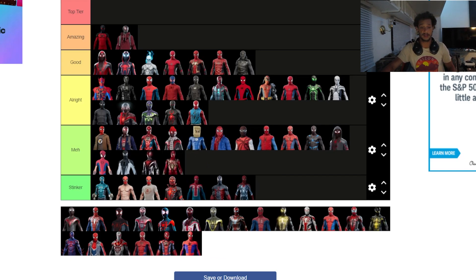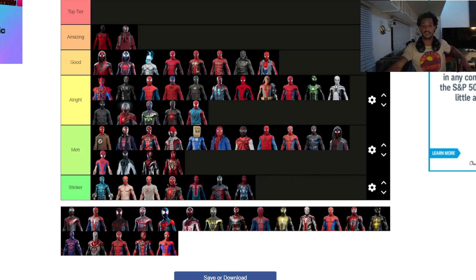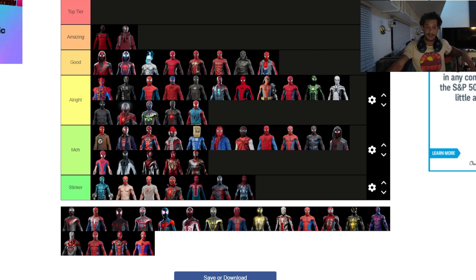The Iron Spider suit from the comics — I hate it — it goes all the way down in the meh tier. Spider-Punk is super overhyped in my opinion. Really cool character in the movie, but in the game he's just in the good category. I hope the next game gives us Across the Spider-Verse versions of suits with the different frame rates, like Spider-Punk's keyed-in frames. The armored Iron Spider suits are garbage — get them out of my game, I won't play as them at all.